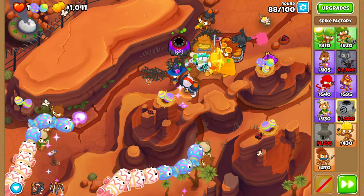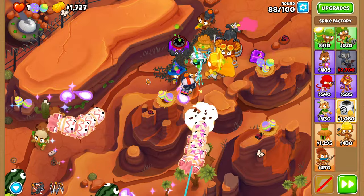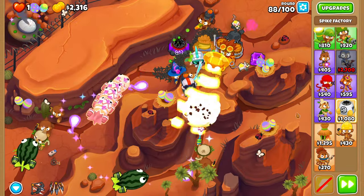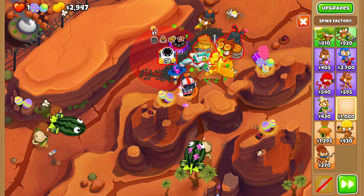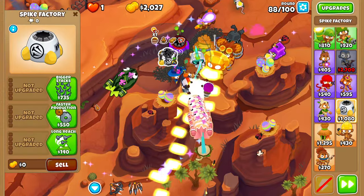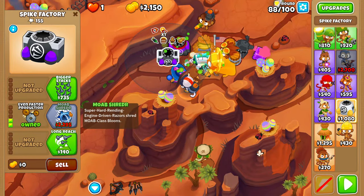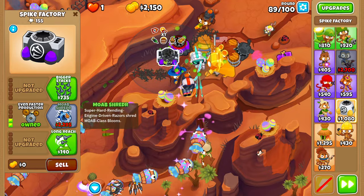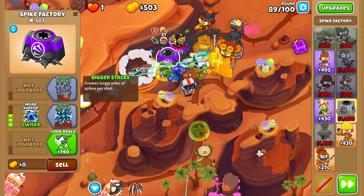MOAB Shredder is mostly just for a little extra DDT defense, because even with Quincy, Permabrew, and Sun Avatar, DDTs are still a bit sketchy. The second MOAB Shredder should go as top right as possible, ideally in Permabrew's range — just make sure it is. This guy will be a 130 as well. Get him to a 204 Overdrive.